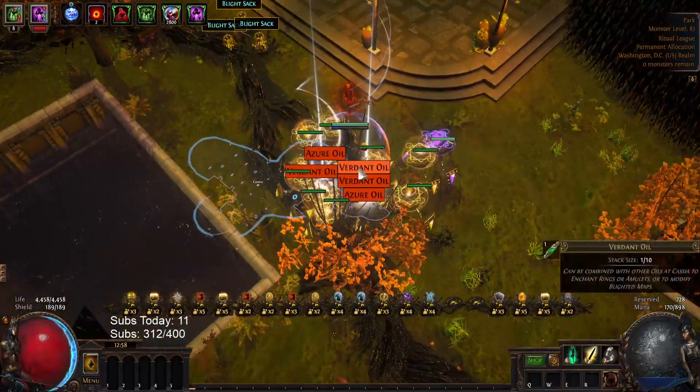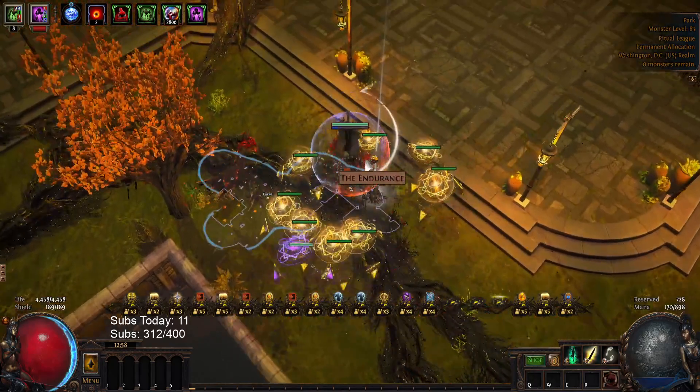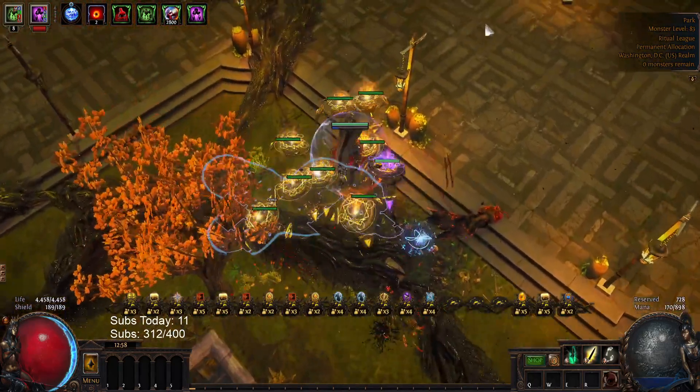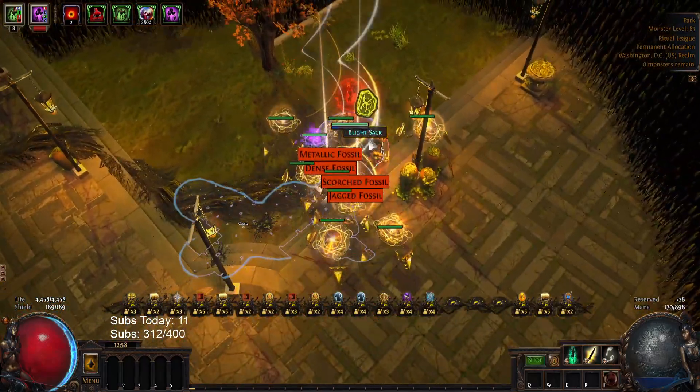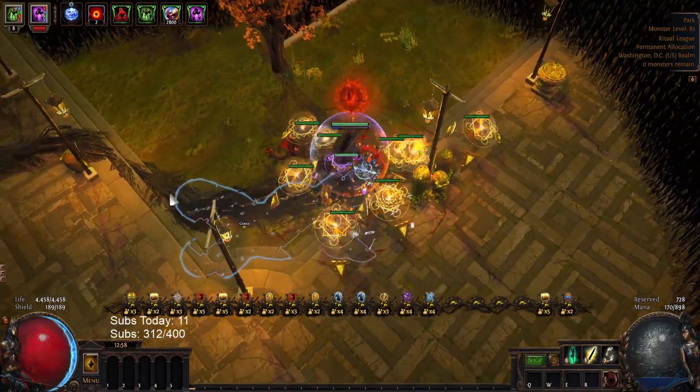Okay, let's loot. This is T16 triple teal. We were already saying before it's like 80 to 85 chaos back on average based on excellence. There's a bunch of stacked decks already. Fossils — nice. Jagged, frigid, dens, pristines.